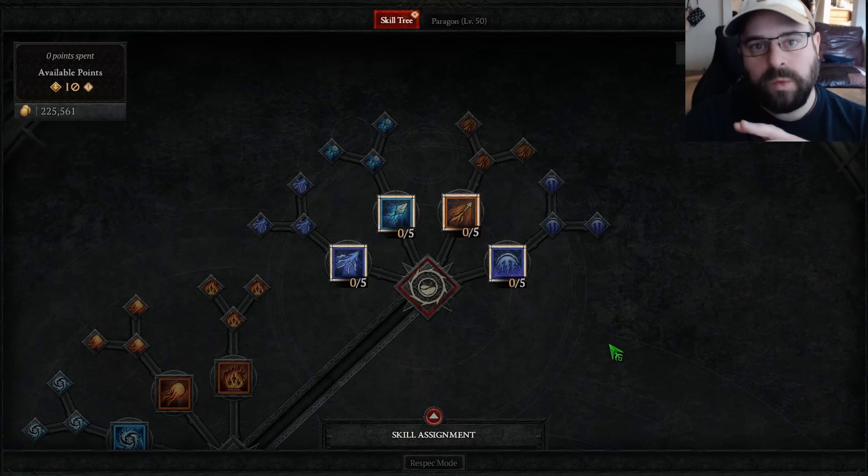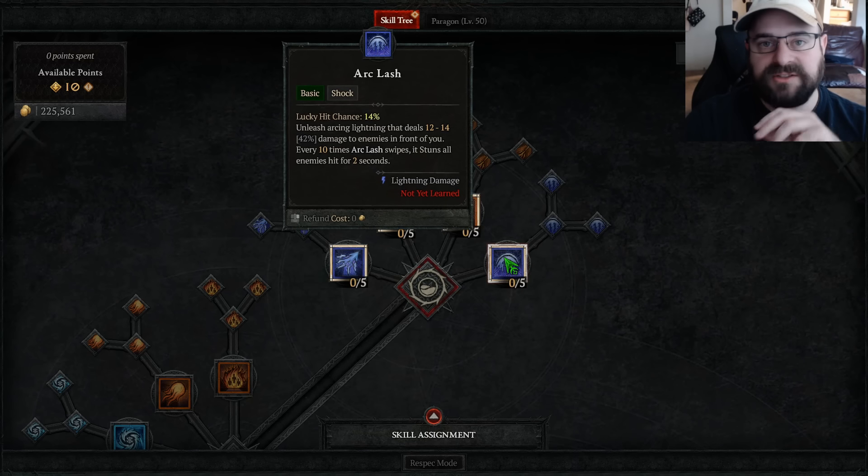So to start out at level 1 — if you do have the renown, you'll start with 10 available skill points. I see most of the leveling guides online are using Arclash, which I understand. It's a pretty good ability. I actually like to use Firebolt instead, and there are a couple of reasons why.